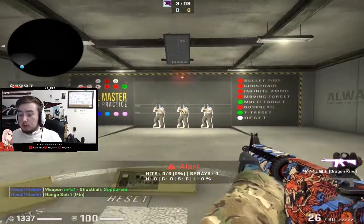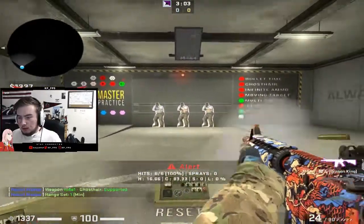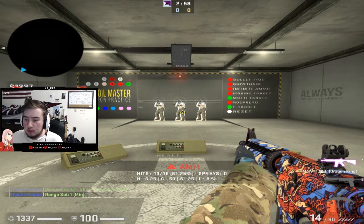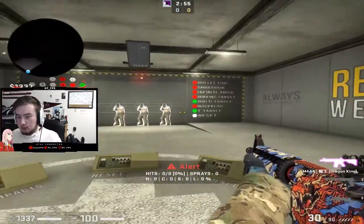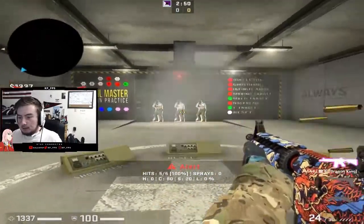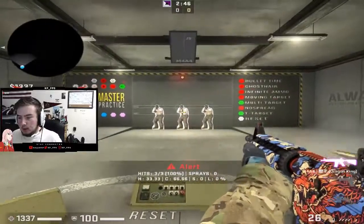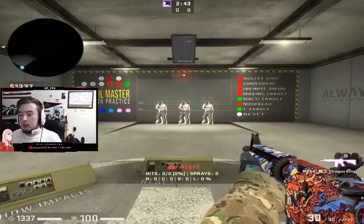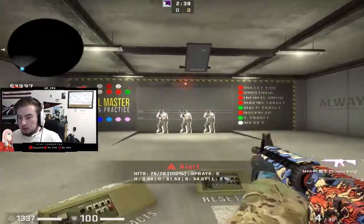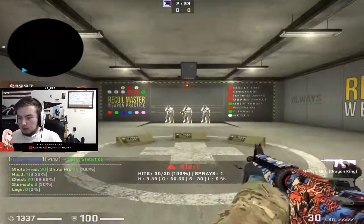Something else I like to do personally is practice spray transfers. I'll reset it and go like this — I hit 13 out of 16 bullets on that spray transfer. So if multiple enemies are rushing me, my spray transfer is pretty decent. 9 out of 15 bullets — so I might die on some of these engagements and I might live. That's 11 out of 15 bullets that time. This map is just really good for practicing those burst sprays. 14 out of 14. 20 out of 20. 26 out of 26. 30 out of 30 — and it's going to give you a little ding when you go perfect 30 out of 30.